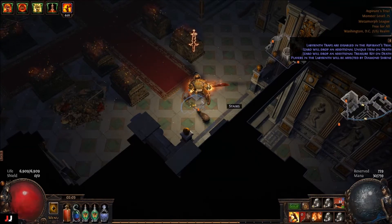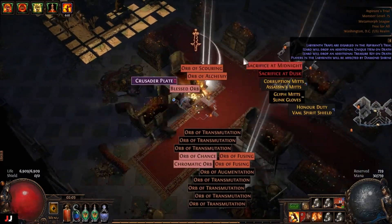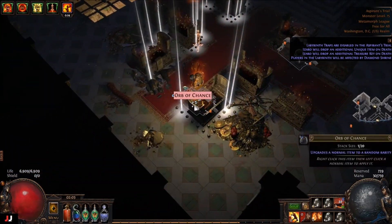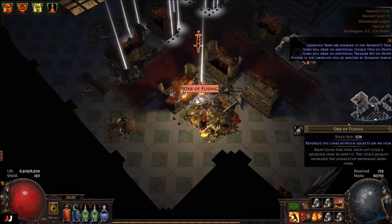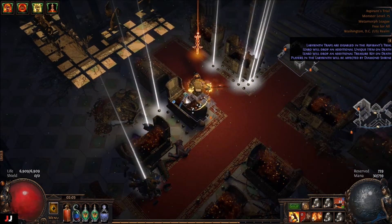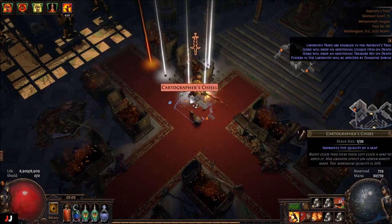Alright, next lab, here we go. We got seven keys this time — big old seven. Let's see what we got. I'm just gonna do the speed pickup here. Oops, I forgot to check if I needed an Abyssus or not. Hopefully I got one kicking around.